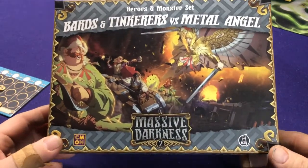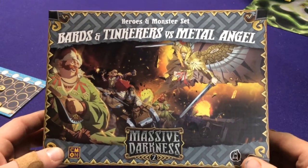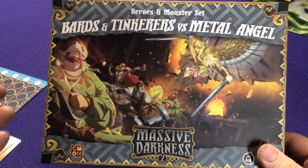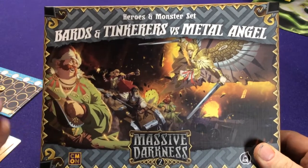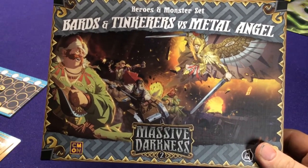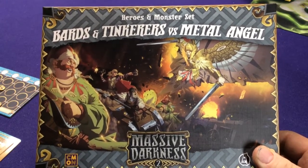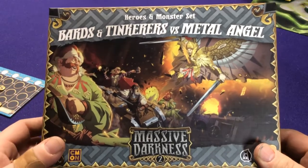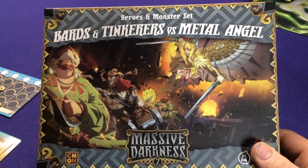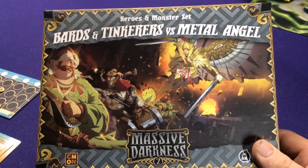Hey everyone, it's Jason, welcome to another Massive Darkness 2 unboxing. This is the Heroes and Monsters set - Bards and Tinkers vs. The Metal Angel. This is another Kickstarter exclusive set, originally part of the stretch goals, but after they unlocked all the characters and enemies, they just throw it into a box. You might be able to find this through retailers that bought the Kickstarter stuff, or second hand on eBay, though you might be paying a little bit for it. If you're looking for new characters, you're going to get two new classes as well as a new roaming monster, so this video might be a little bit longer than some of the other Heroes and Monsters sets, just because these characters have a little bit more going on.